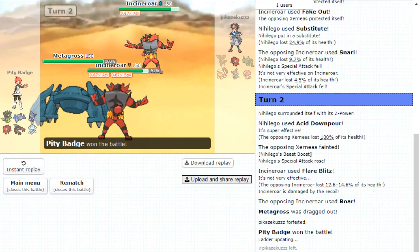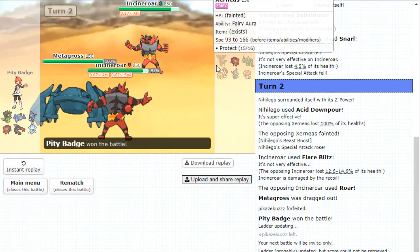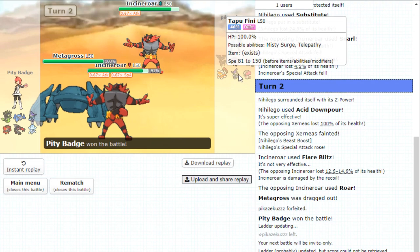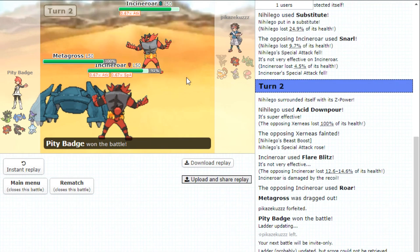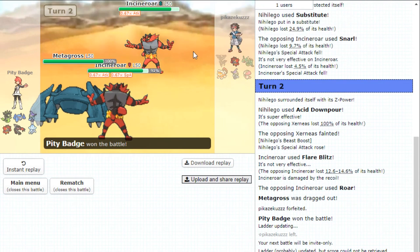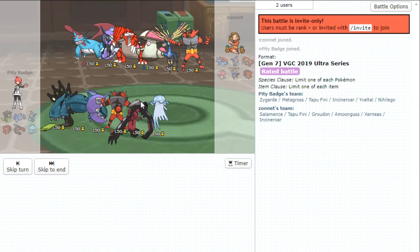There's not even anything to review from that game. I KO'd anything that was coming in other than Rayquaza — I KO'd the Fini, I got a lot of two-hit KOs. And I KO'd the Amoonguss if it came in, unless it's like Occa Berry. I had no reason not to make that play to get rid of Xerneas. Z-move Nihilego putting in a ton of work.